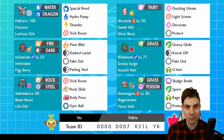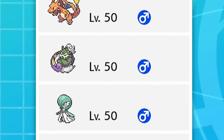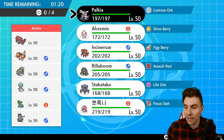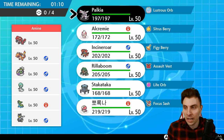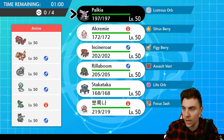Without further ado, friends, let's get into today's episode and find our first opponent. Up first today we have a Groudon, Charizard, Tornadus, Gardevoir, Gastrodon, and Urshifu team. Very interesting team — I like a lot of these Pokémon. The Gardevoir is a strange inclusion you don't commonly see but a really nice one. The Gastrodon makes it difficult for Palkia to be as impactful as you'd like it to be, but I still think we've got a good way to go about this.